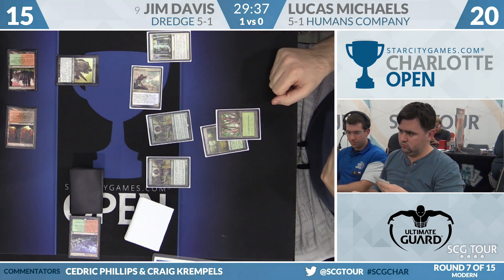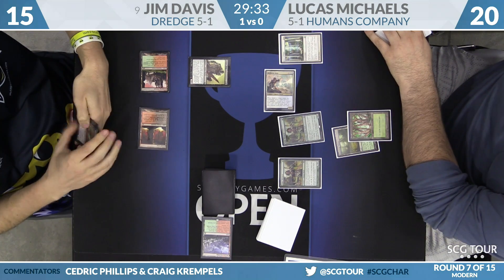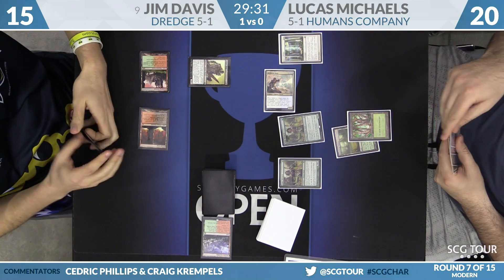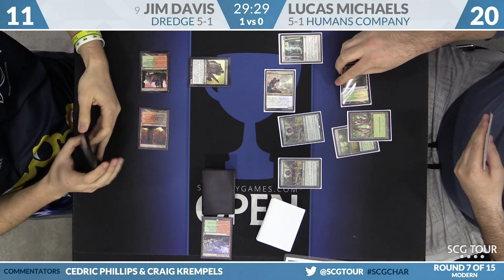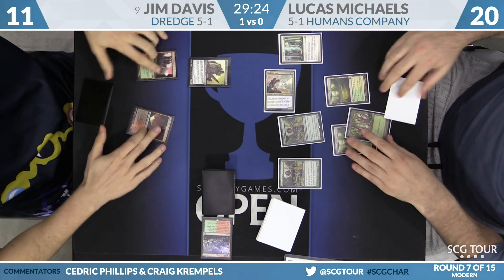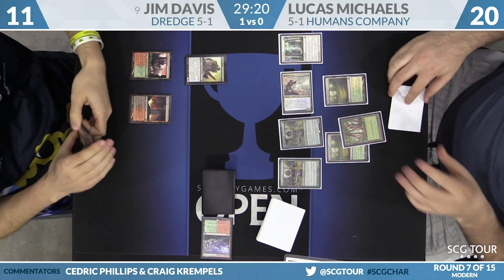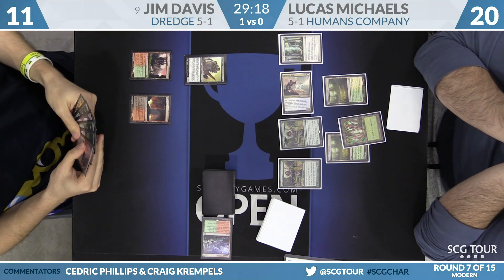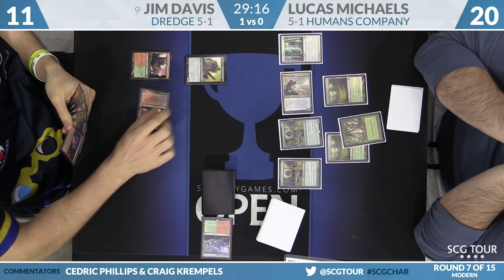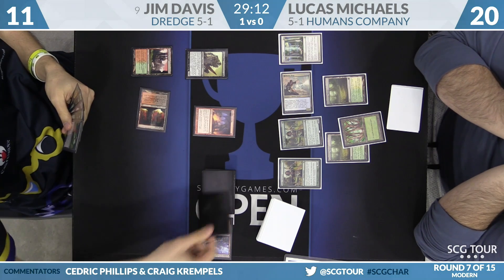Lucas Michaels is going to keep attacking — he's not scared. Jim's going to take four, fall down to 11. Razor Verge Thicket and pass. Faithless Looting — got to cast it and lose a couple cards, including the Faithless Looting itself. Two cards on the way here for Jim. The joking is over because he's found a Maelstrom Pulse. Step one — still needs a third land, and even then would need a couple more turns to get set up.